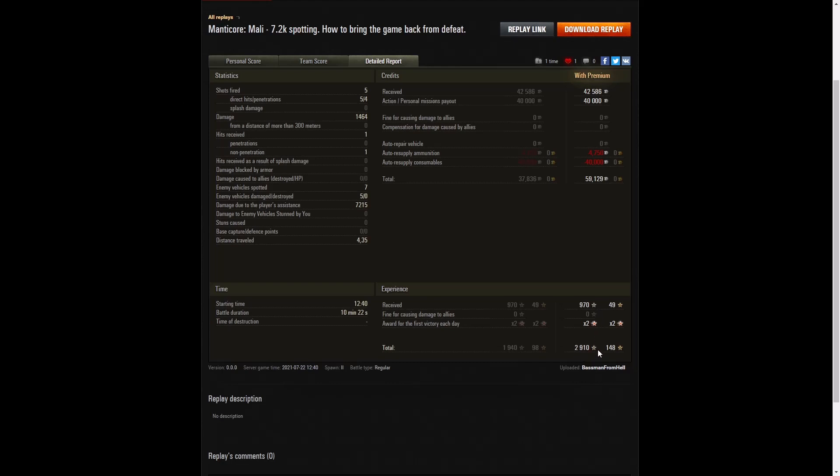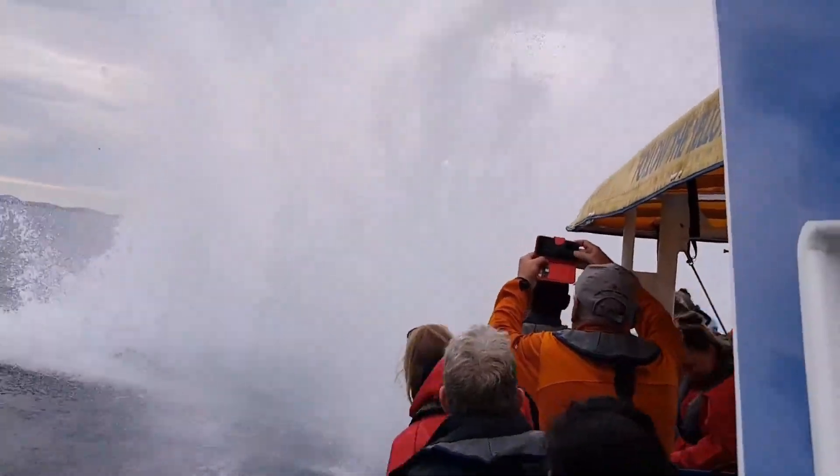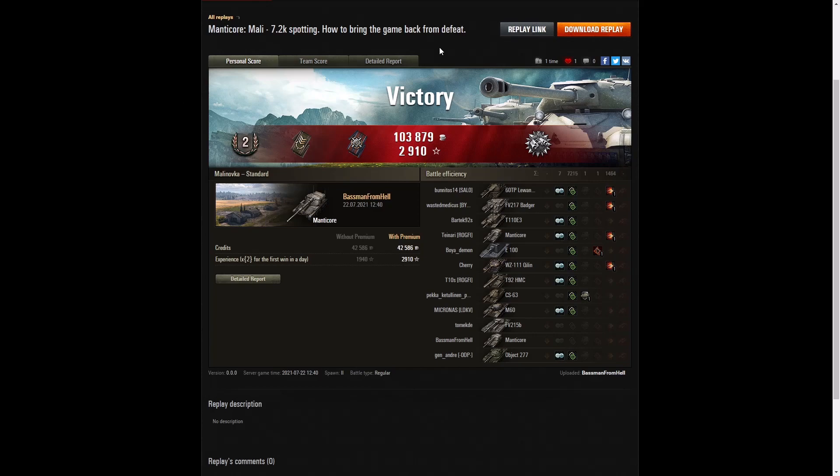Pretty good game overall. As Baseman says — how to bring the game back from defeat. To all intents and purposes, the enemy had all the cards: they conquered the hill and had the ramp, with more than one cat tank on it — but they just couldn't pull it off and ended up as mobile ducks for his teammates to shoot at. Nice bit of spotting from Baseman, a nice bit of credits, and a couple of awards. If you enjoyed that replay, please give this video a like, subscribe to the channel, and leave a comment below because it feeds the algorithm. Thank you for watching.